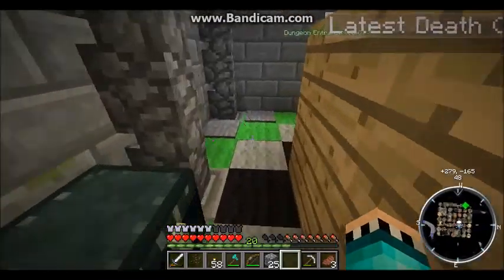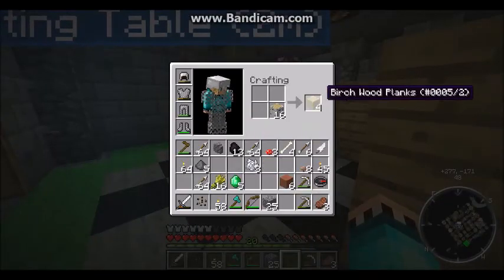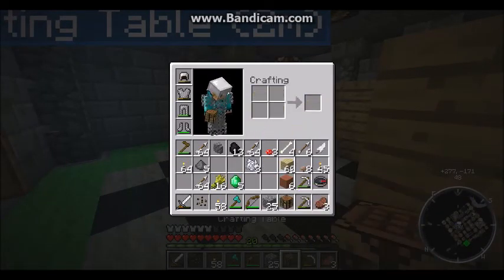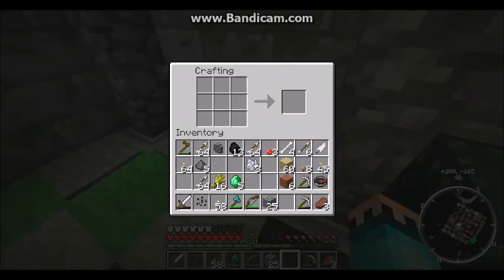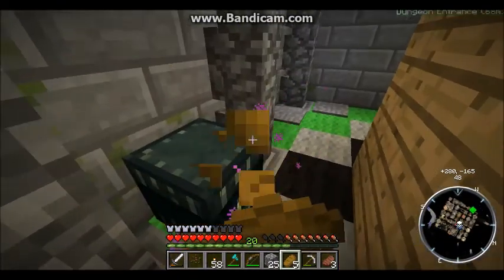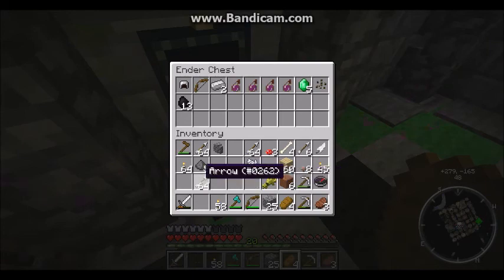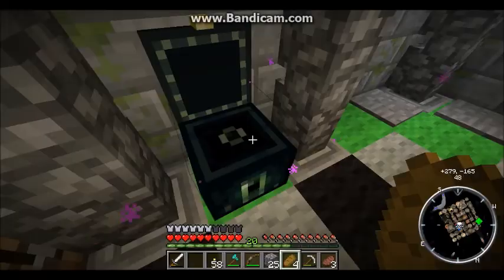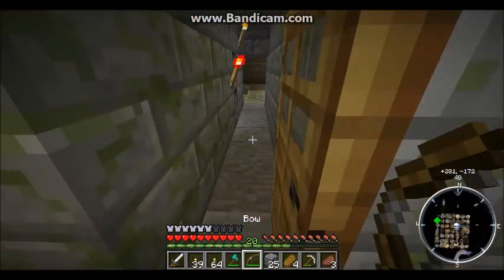I'll craft all that wheat, but I don't have a crafting table - that's why I got exactly 16. I'll take all that and put this in here. Mount seeds, coal - I'll keep all the arrows though, every single arrow that I could possibly have. Wow, I have so much stuff it's not even funny.